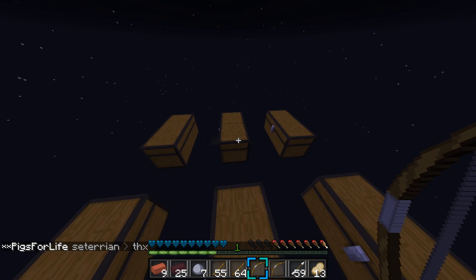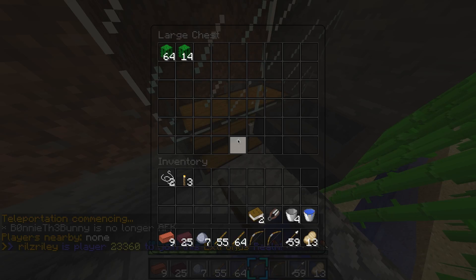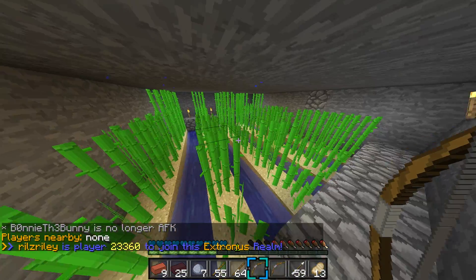And that's pretty much it for my vault. Let me take you to my farm. So this is my farm area — I have an AFK Cactus Farm and an AFK Sugarcane Farm.